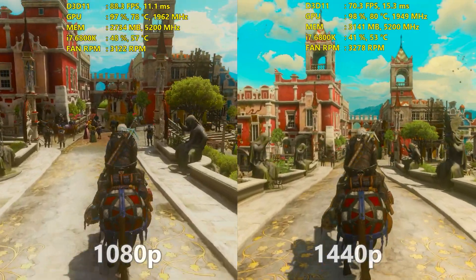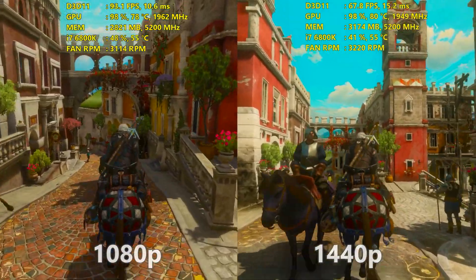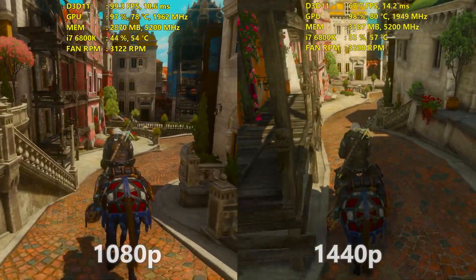I had the 1080 and the 1060 both overclocked with 200MHz on the core and an additional 300MHz on the memory, while the RX 480 was overclocked up to 1400MHz core and 2150MHz for the memory.